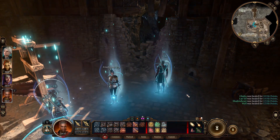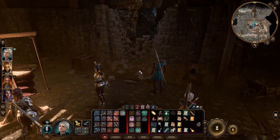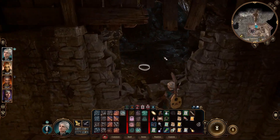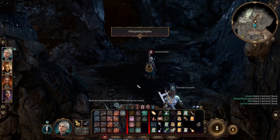Let's do a short rest. Nothing wrong with a little rest, right? Good job, Will. Let's see what's in here. Oh, this place looks spooky. Oh, it's so dark. It's called the Whispering Depths.